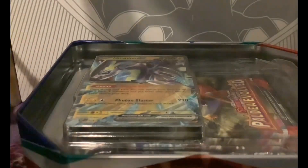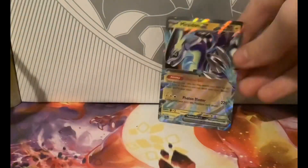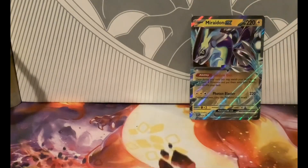So just gently take the top off. There's the code. We'll move the insert aside and put Miraidon here. I don't have sleeves on me. The packs we have are Paldea's Evolved, Paldea's Evolved, Scarlet and Violet, Silver Tempest, and Brilliant Stars.